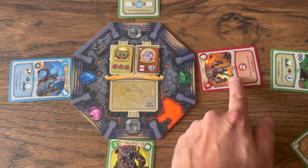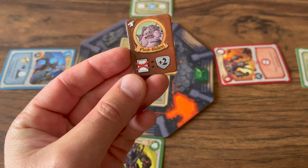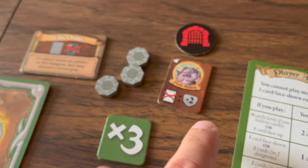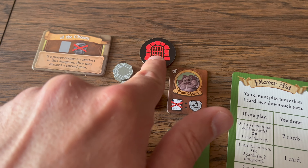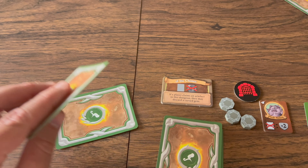Then artifacts are awarded. Add up total strength from all your surviving creatures — the highest strength player chooses an artifact first, then the second highest takes the other. In a two-player game, the second player can only take the second artifact if their strength is above zero and within three points of the winner. If not, it's discarded. Ties are broken by turn order from the battle token holder. If only one player remains, they take both artifacts.